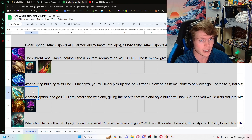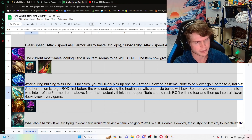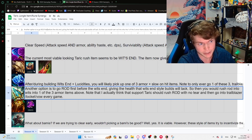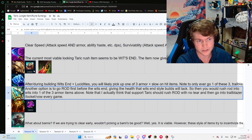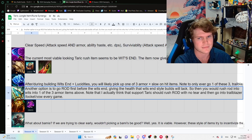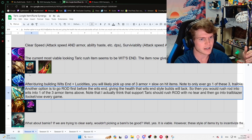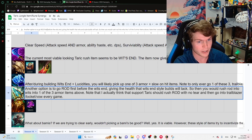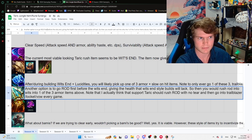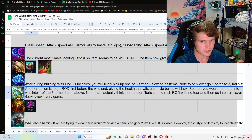Another option is to go Rod of Ages first. It fixes any mana problems — though you honestly don't have mana problems — but it could hypothetically delay Wit's End past level nine, which fixes your health issues. Then Wit's End finishes it off. You're still lacking haste so you still pick up Lucidity Boots, and then any armor item you desire. You'd want to build this way if they are heavier scaling or something similar.